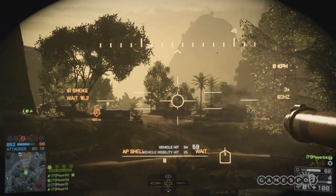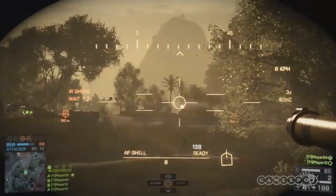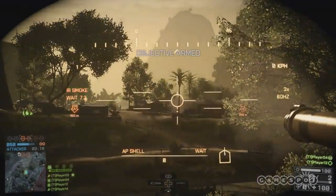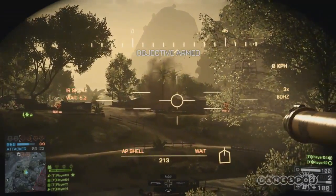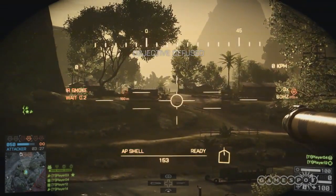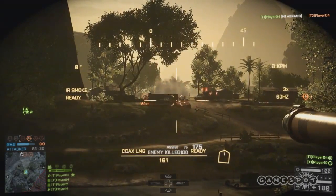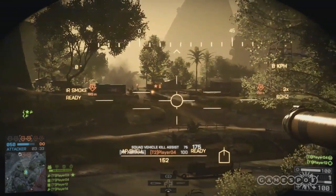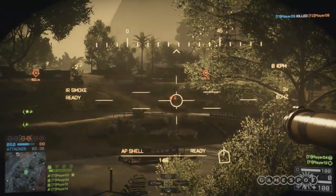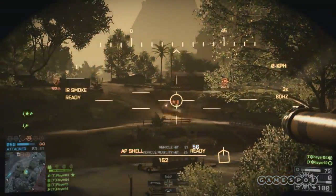I tried another tactic: went up on the ridge line in the back and tried to do tank support for my team. There are actually three TOW launchers right up front. I took out the first two, took out the tank, and then started taking fire from the right — might have just been an engineer. This is one of those nasty choke points.